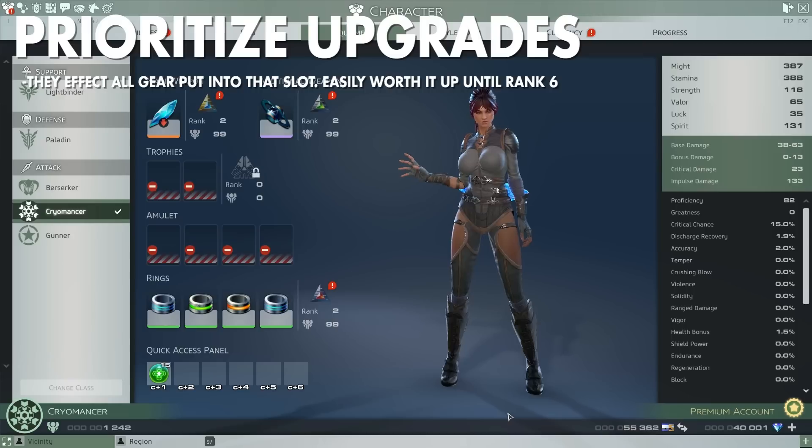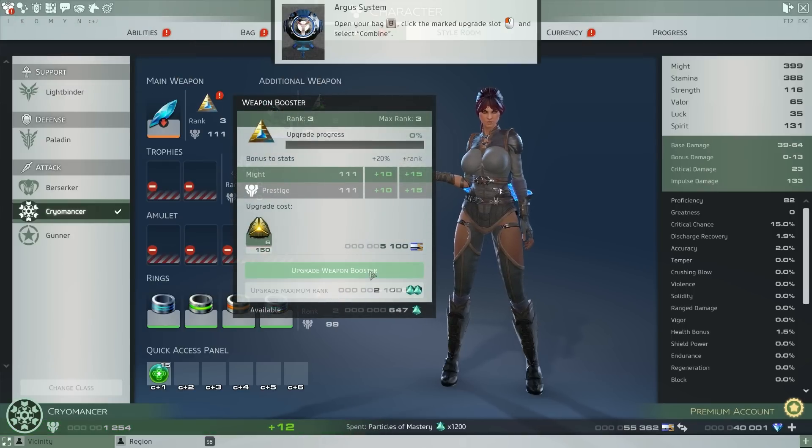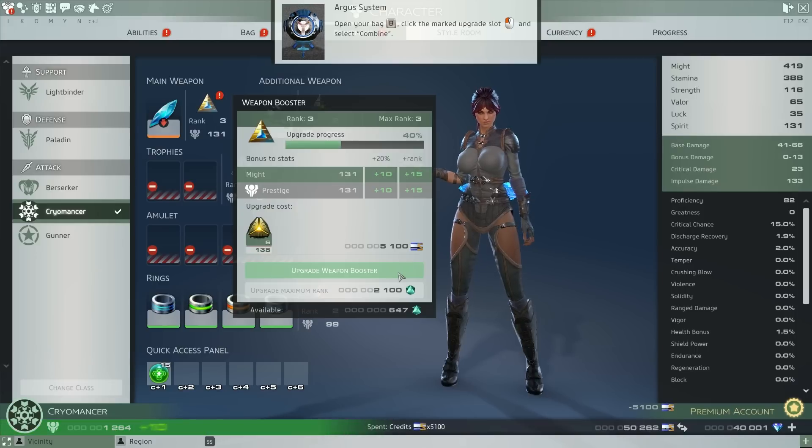Upgrade the slots for your equipment quickly — they affect all the gear you put in them, so they're a great investment of credits and resources, until about rank 6 when they start requiring way more than the return you're getting.